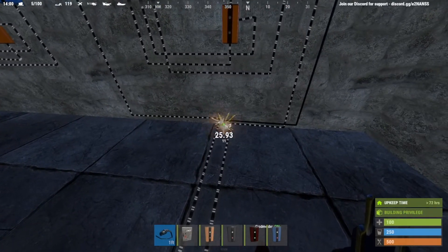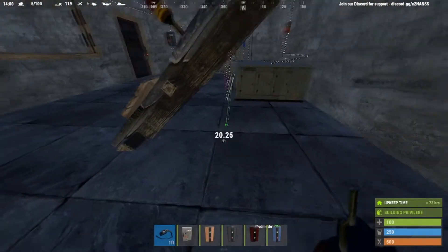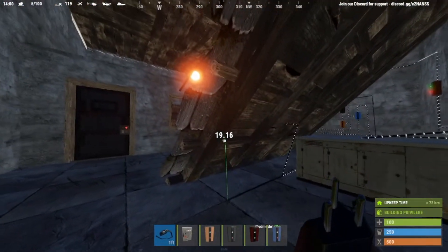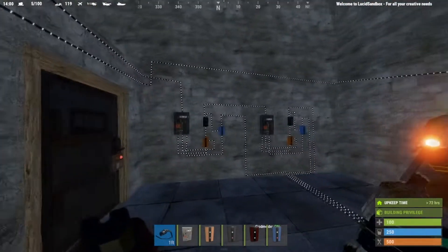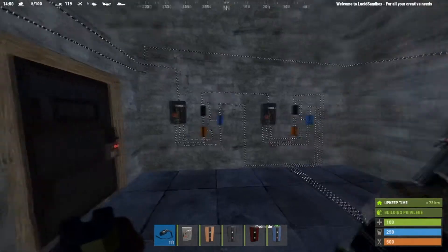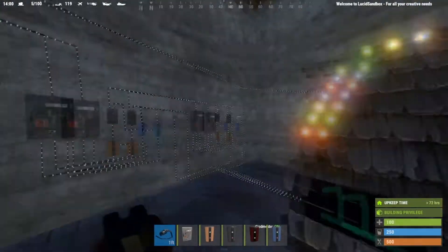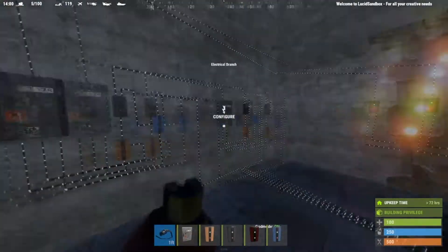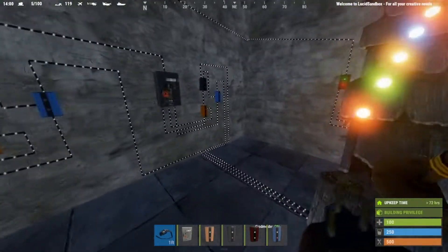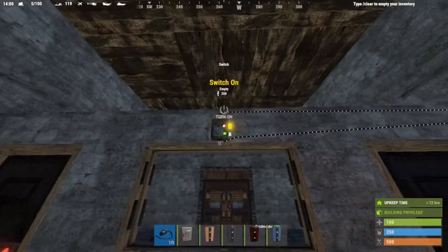One thing to keep in mind: if you're building this in an actual server you're not going to want it spread apart like this — this is just so you can visually see all the wiring. In practice this is going to be a lot more compact. In a little room you can push everything together and make it a much more compact system.